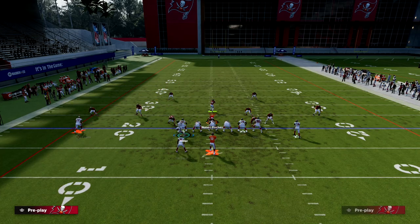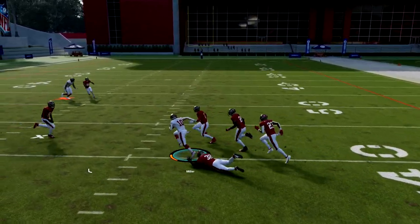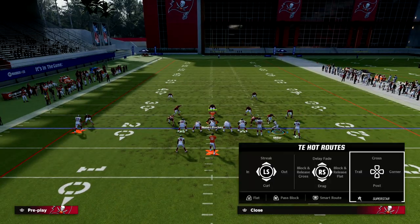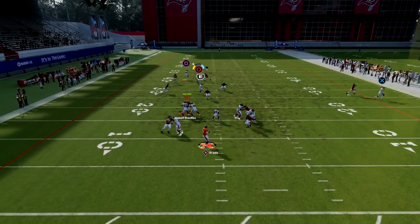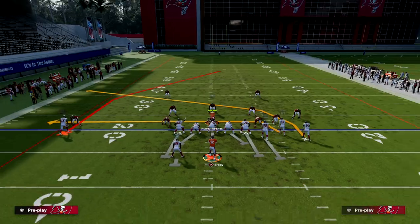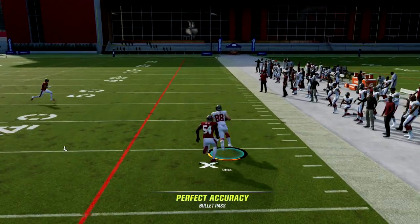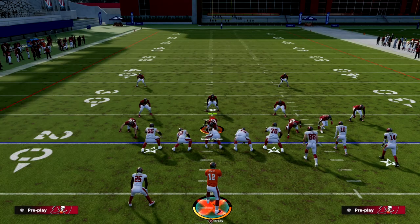The out route to the tight end is going to do a really good job of pulling those zones out, and they have to decide — go to the crosser and leave the slant wide open, or I've got the ability to go double maple. This does a great job filling out the bunch because a lot of the coverages you'd struggle against, this play handles really well. It funnels opponents back into the standard defenses that bunch has always been so good at attacking, countering a lot of the defensive metas you'll see.